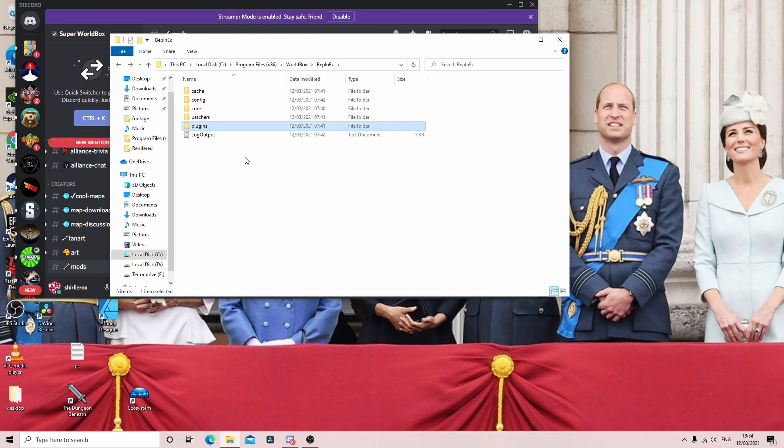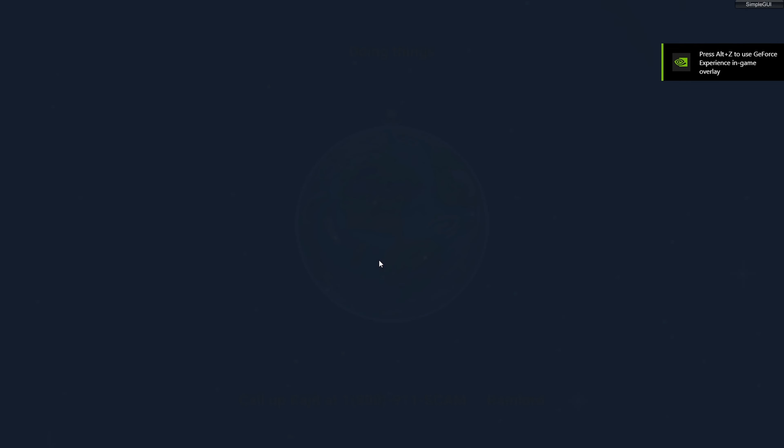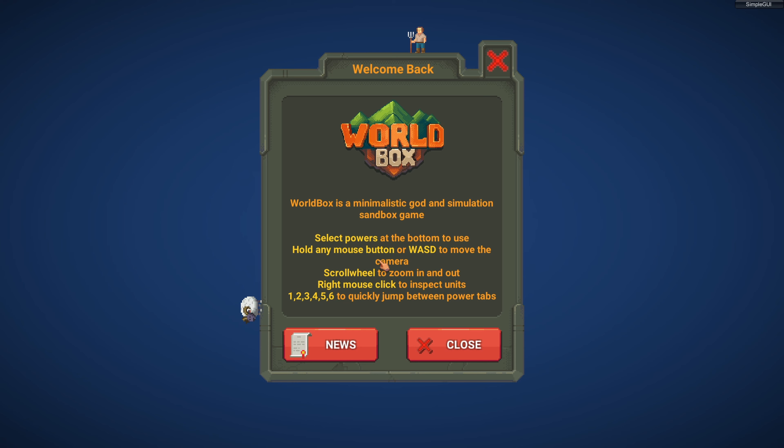We're gonna run the game and I'll introduce you to Simple GUI. This doesn't really mod your game — well, let me rephrase that, it can mod your game to be totally OP, but it also gives you some little tweaks and tricks which are pretty cool. Also, before you go messing around doing all this, back up your World Box folder so you can jump back to vanilla World Box if you do it completely wrong.